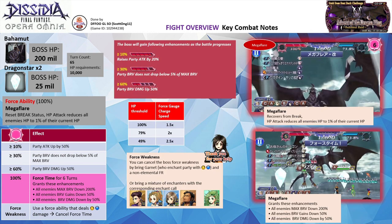As we no longer have Lufenia Plus fights, the boss guide will be focused primarily on Shinryu fights. In Shinryu, you need to understand the effects gained by the boss as the Force Gauge builds up, its Force Ability, and its Force Time effect. If you don't bring any Force Chargers, it is highly likely that the boss Force Gauge will build up faster than yours. I have done a video explaining the mechanics and included the link under the comments and video description for your quick reference.